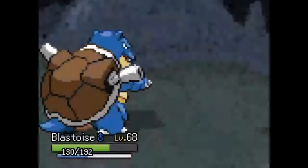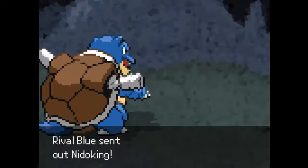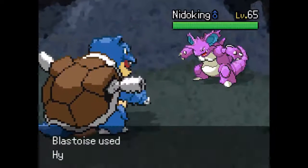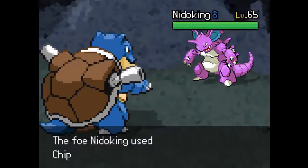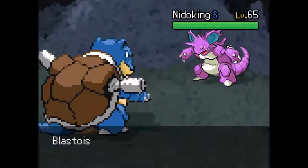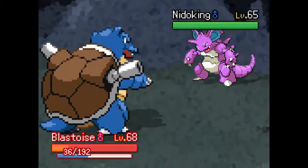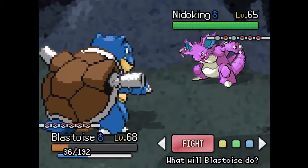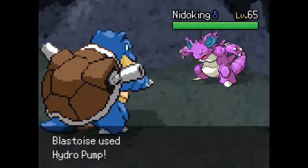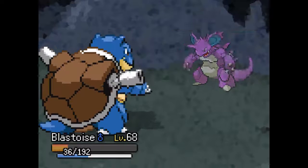Down goes Rhyperior — gain some nice experience. The Tailwind does peter out here, and Nidoking is gonna be the next mon in. I kinda wanna use one Pokemon each, but I think we'll stay with Blastoise. Let's go one-on-one for each battle, like they did in the anime. Too bad, because we missed the Hydro Pump yet again. Ladies and gentlemen, we missed the Hydro Pump! Can we hit it please? No! Why would we ever be able to hit a Hydro Pump? Can we hit this one please? Thank you! Down goes the Nidoking.